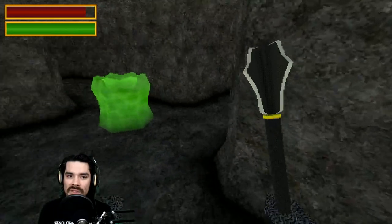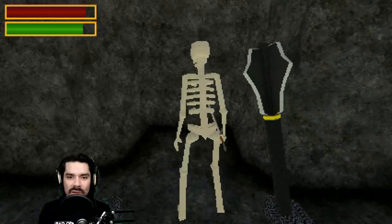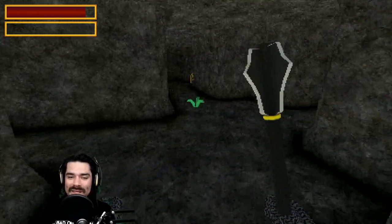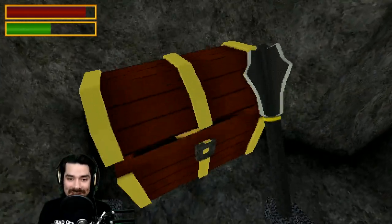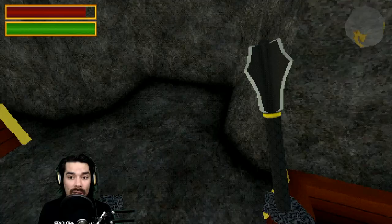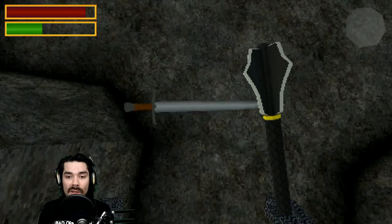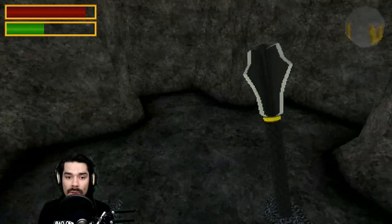Oh, we got a treasure chest. You know what? I feel so powerful with this — let's just go kill everything. This is pretty fun, I like this a lot. And it said demo, so I guess there's a full game? If there is, I'll put it in the description. Double treasure chest — compass, we got that from a treasure chest before. Oh, heck yeah! The mace is so OP — I can't imagine not wanting to just run up and poke somebody with it every time.